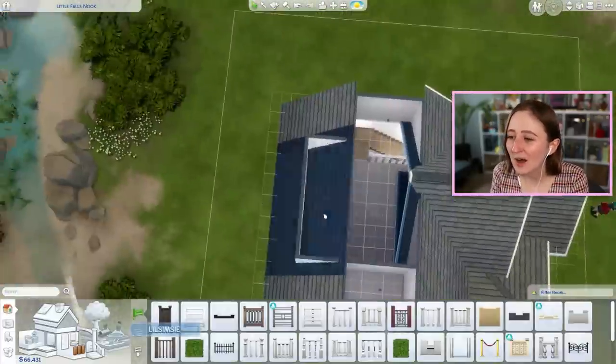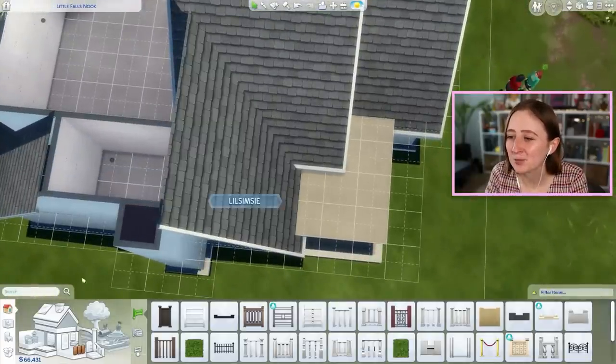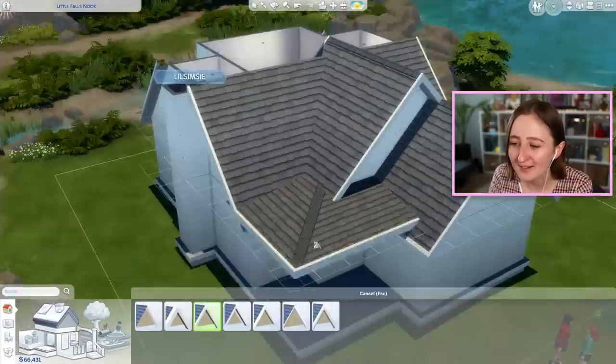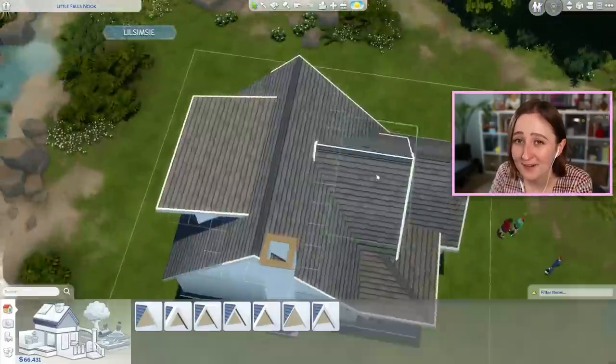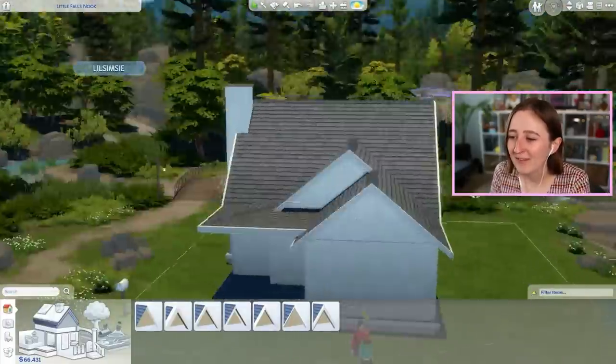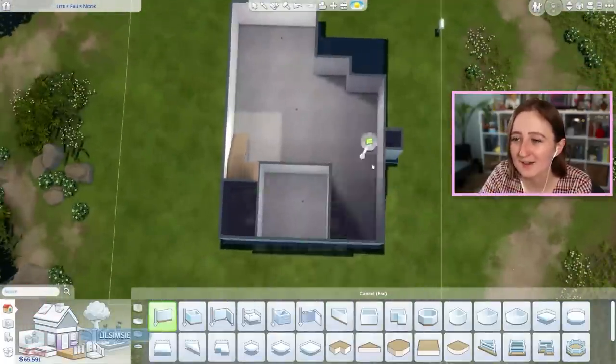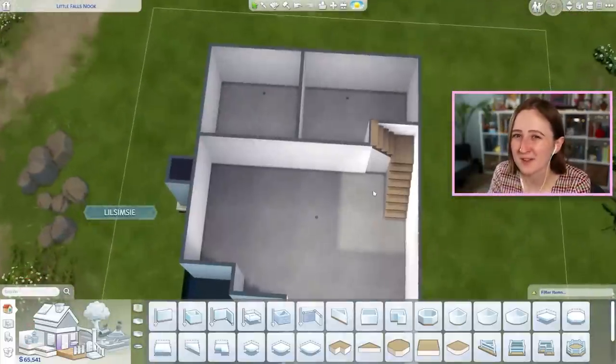This lot is genuinely really nice. It's right here by the water, it's got beautiful views, it's probably one of the nicest lots in the game. Instead of a backyard, we have a little bit more of a side yard because I wanted to have a porch patio space facing out to the water, so I put it on the side of the house instead.